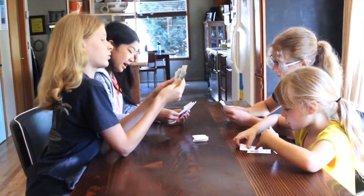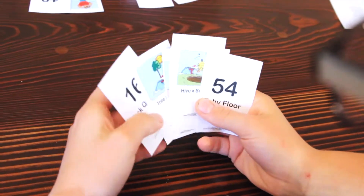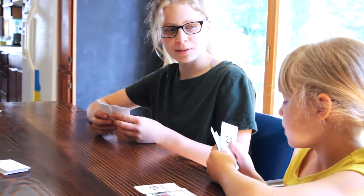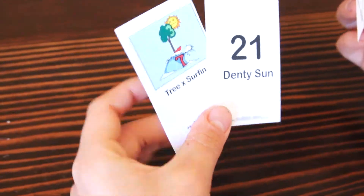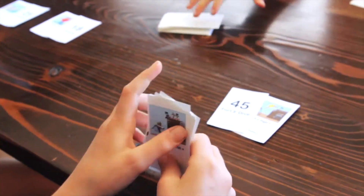Want a good strategy tip? Try to remember which cards players have asked for in their previous turns. Do you have Dentsy Sun? Aww. Do you have Tree x Tree? Nope. Go Fish!